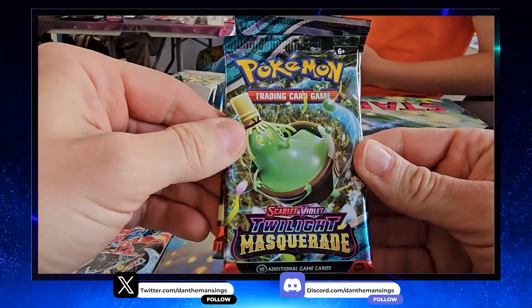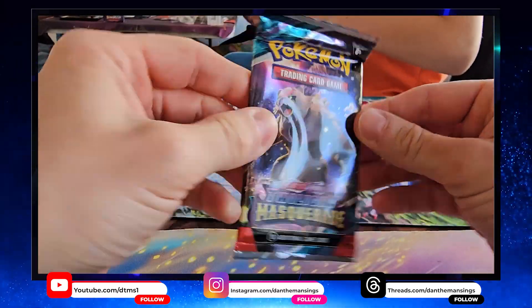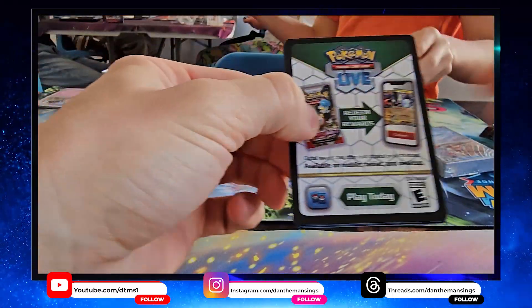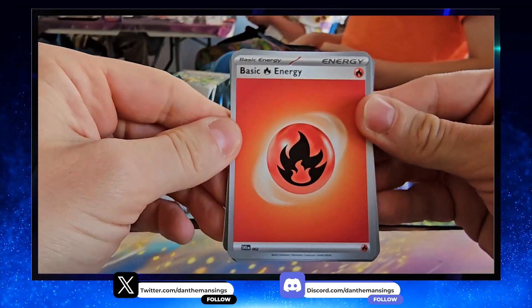Let's see if we can build a busted pre-release deck. Let's have a look and see what we get in our first pack — that pack art looks beautiful. Can we get an EX? Would it be incredible if we could get a Dragapult? Let's see what we get. We start with a Fire Energy, excellent.